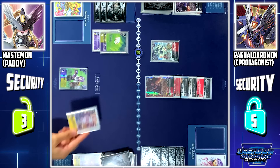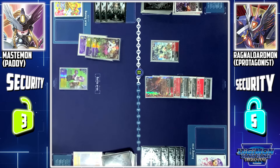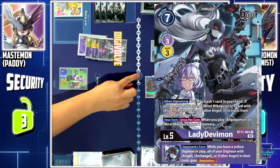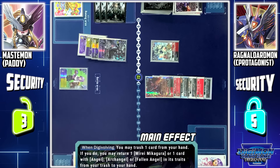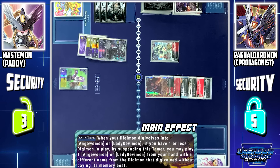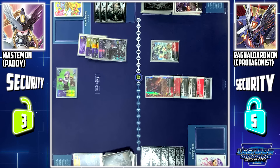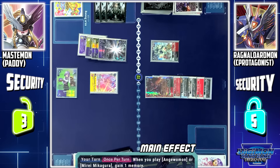Tailmon is deleted. I'll digivolve Floodmon into Tailmon, and then digivolve Tailmon into Lady Demimon for 1 cost. Lady Demimon skill: from my hand, I'll discard Angel Wormon to return another Angel Wormon to my hand. Mirei skill: when one of my Digimon digivolves into Angel Wormon or Lady Demimon, if I have one or less Digimon in play, by suspending this tamer, I can play one Angel Wormon or Lady Demimon from my hand without paying its cost.